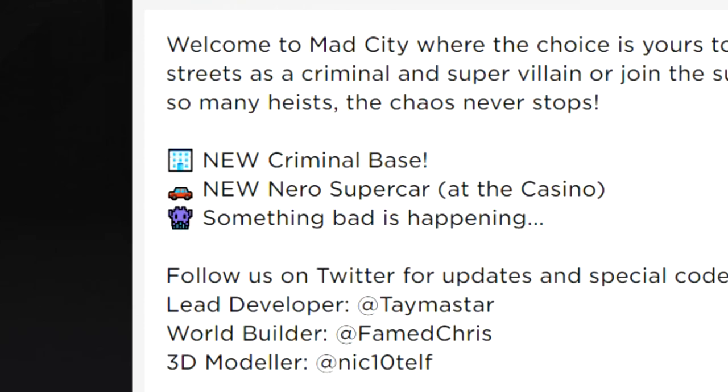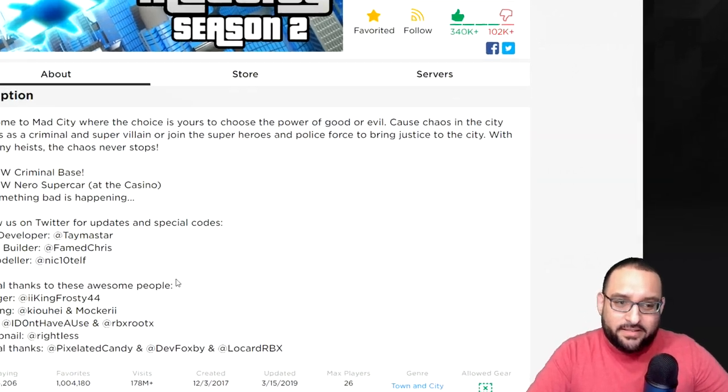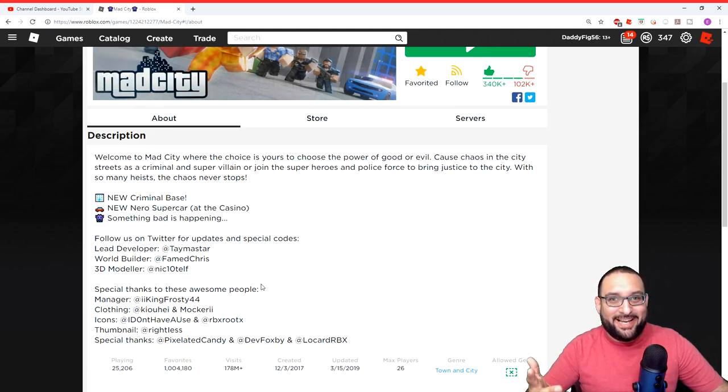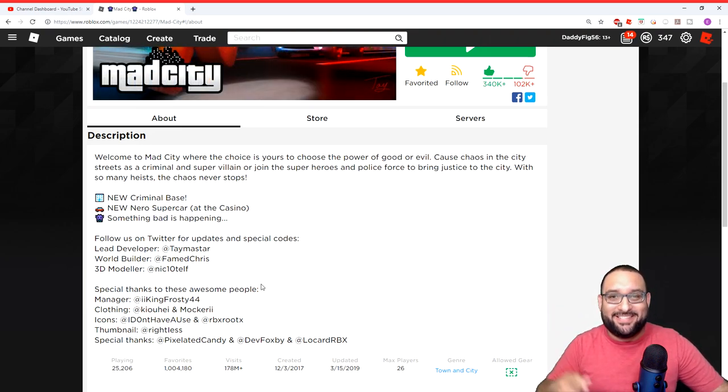What's up guys, welcome back! We're playing some more Roblox Mad City today, and there's a new update that just came out over the weekend so we're going to be checking that out. It looks like there's a new criminal base, a new Nero supercar at the casino, and something bad is happening — there's an alien right there, so obviously aliens are coming. Let's go check it out!